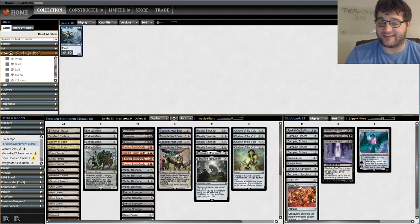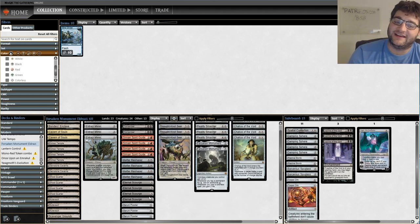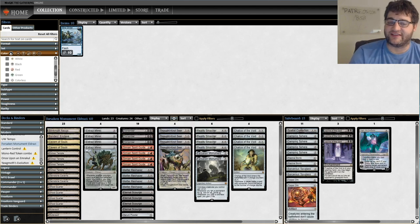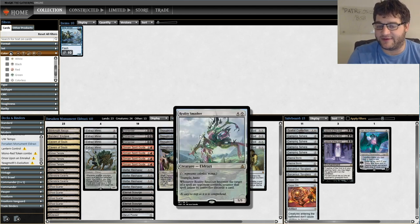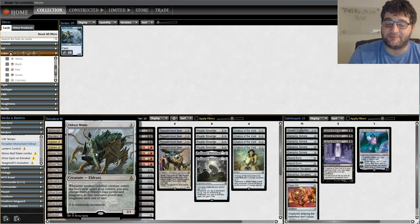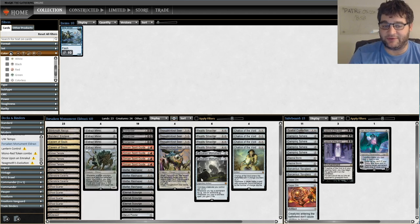We're going to see what colorless Serum Powder Eldrazi can do. If you are not familiar with this deck in Modern, it is really something. It's got the Eldrazi you're sort of used to seeing — your Reality Smasher, a 5/5 for five that smashes. Thought Knot Seer disrupts your opponent. Eldrazi Mimic — you power it out pretty early and then you can turn it into a copy of your big stuff.